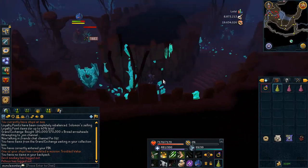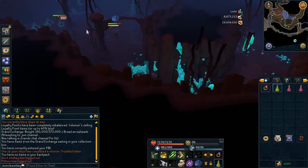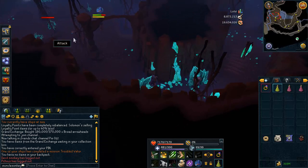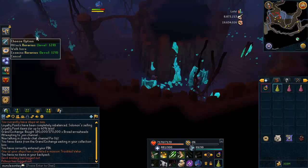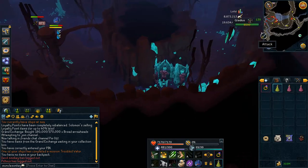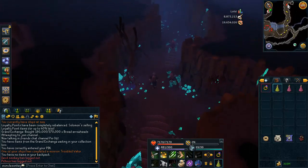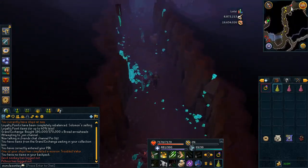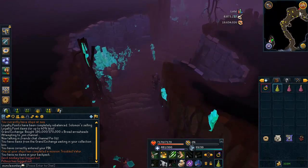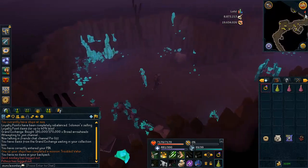So once you first enter the dungeon you're going to see a room with a lot of Rorarius, and I would not recommend killing them because they do drop the ascension keys and you can get them slightly more frequently from killing the Rorarius, but their other drops other than the ascension keys are really really bad. You want to avoid them — their charms are terrible and their XP is terrible — so yes they drop the ascension keys slightly more often but you're still going to get more money per hour killing the guys I'm about to show you.